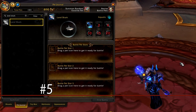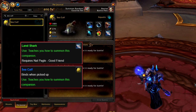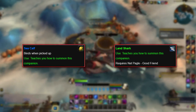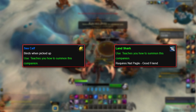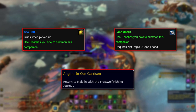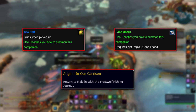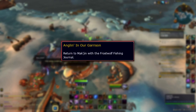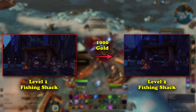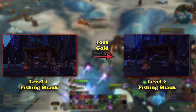At number 5, we have 2 pets which are also from the WoD Garrison. These 2 pets are the Landshark and the Sea Calf, both of which are sold by Nat Pagle at the Fishing Shack in the player's garrison. To obtain these pets, players must finish the garrison questline and have a level 3 garrison. They must then complete the quest Anglin' in Our Garrison, which sees the player fish up some fish for an NPC who then returns to the garrison. This quest unlocks the level 1 Fishing Shack, and after it's built, the player can buy the blueprints for the level 2 Fishing Shack, which costs 1,000 gold.